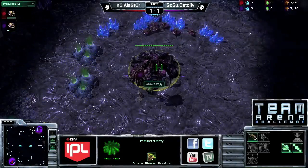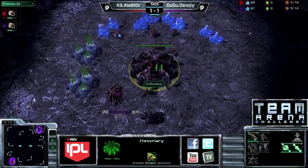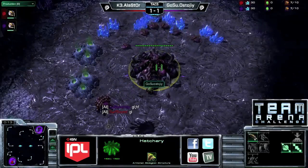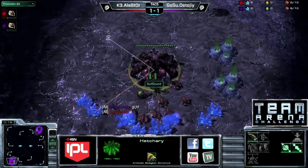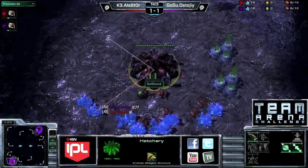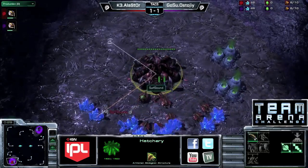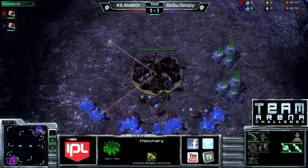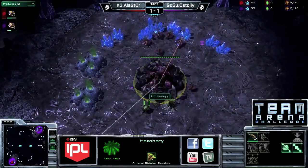We're on Cloud Kingdom at the top part in purple, representing Its Gosu, it is Stoji. Down at the bottom left in red, representing Karate Esports — having taken out Gosu Kingdom last game — it is Alastor. Alastor takes out his Korean Protoss opponent, and now he has a very good Zerg player on his hands. We'll see what both these players opt for.